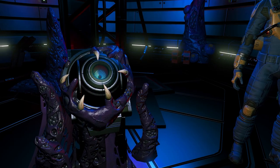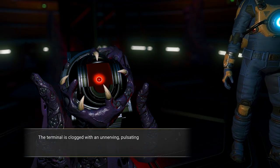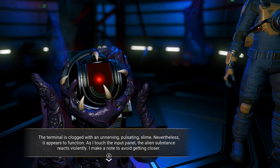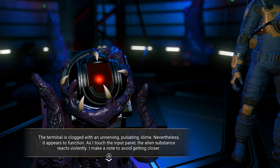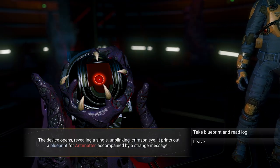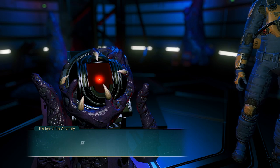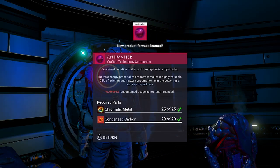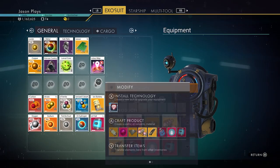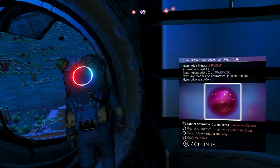You can turn the residual goop into nanites too, but you need to refine it a few times — it's not worth the effort, you'll get maybe two nanites. 'The terminal is clogged with an unnerving pulsating slime. Nevertheless, it appears to function. The device opens, revealing a single unblinking crimson eye. It prints out a blueprint for antimatter, accompanied by a strange message: You will find us when the time is right. 16. Over and over.' Now I know how to make antimatter — you need 25 chromatic metal and condensed carbon. Both are going to be a pain because you need to refine a lot of stuff. I need a metal plating to make a refiner.